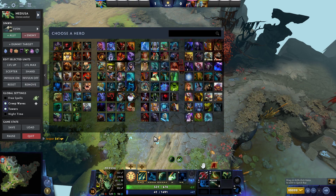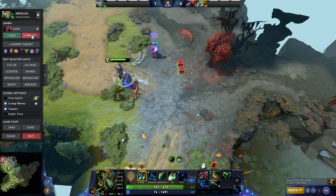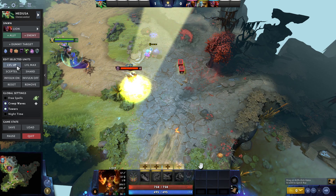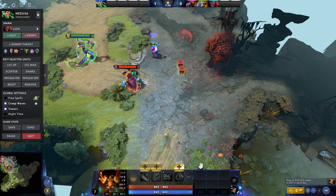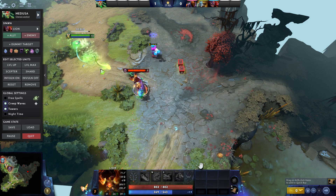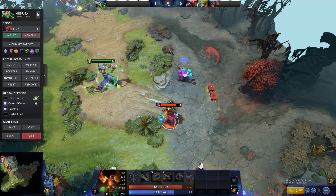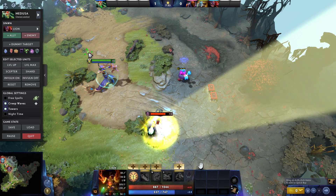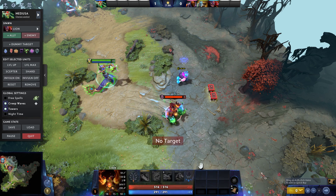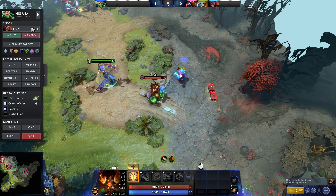Now we'll talk about supports — the supports that obviously drain mana, like Lion. Nothing is good from the support line. Nothing. Lion's level 7 Mana Drain is so slow — it does nothing. I can't even click the Mana Drain on him. The hero just doesn't drain enough mana.